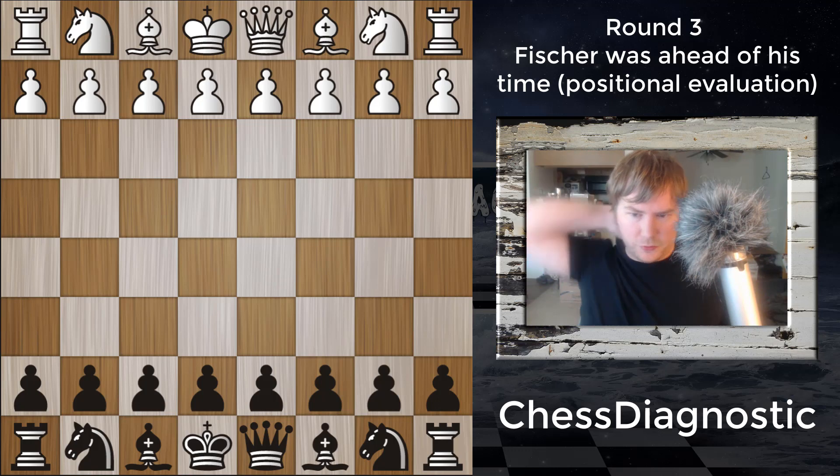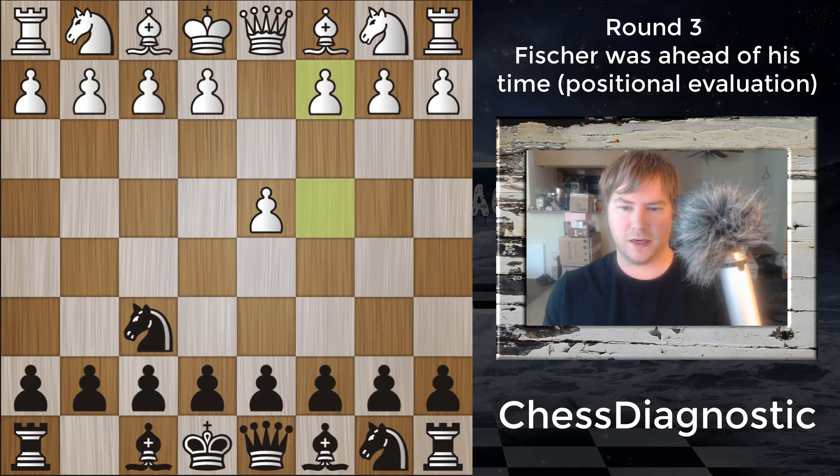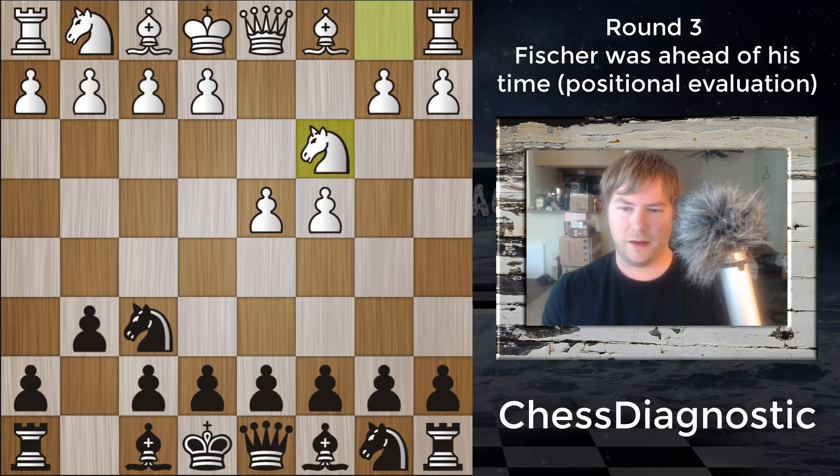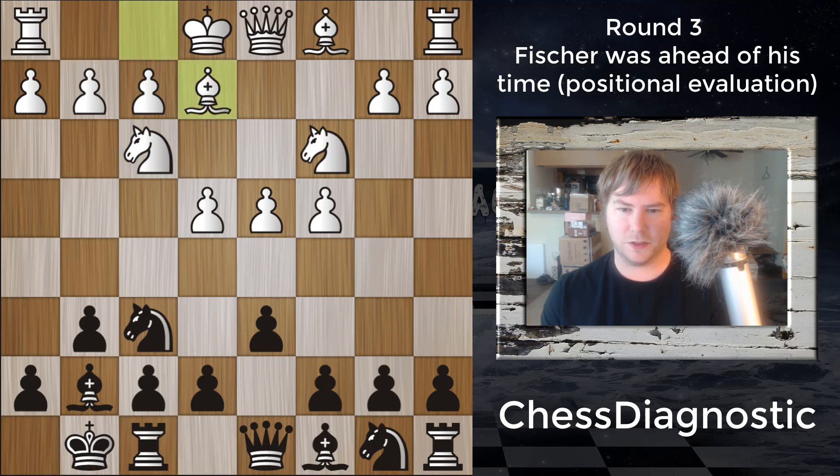Fischer's black and I'm just going to breeze through this opening here because I already covered it in game one. D4, Knight to F6, and then C4. After G6 we're going into another King's Indian Defense, and Knight to C3, Bishop to G7, E4, D6, Knight to F3, castles, Bishop to D2. So all just standard developing moves.